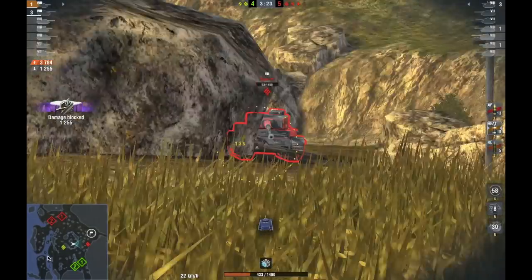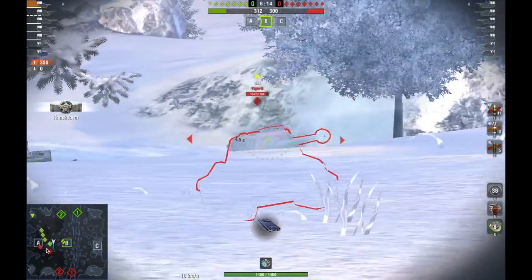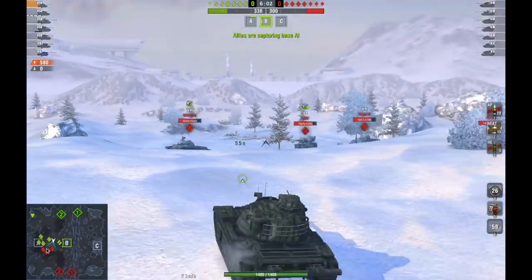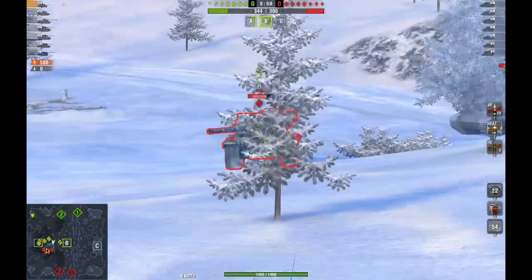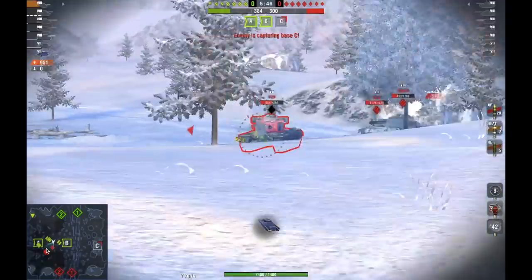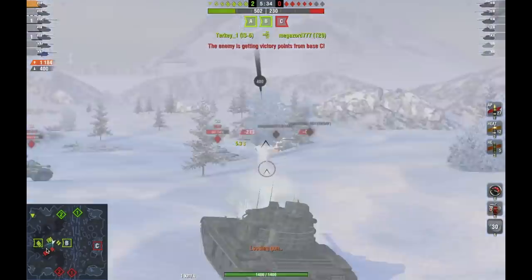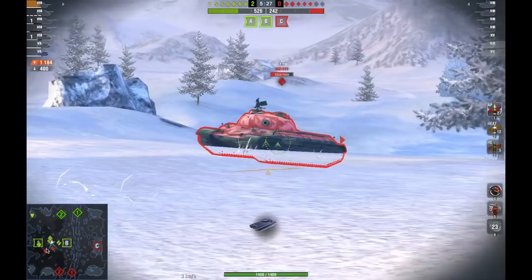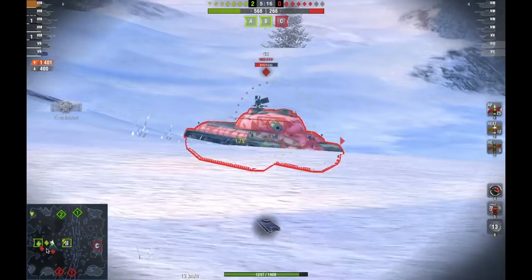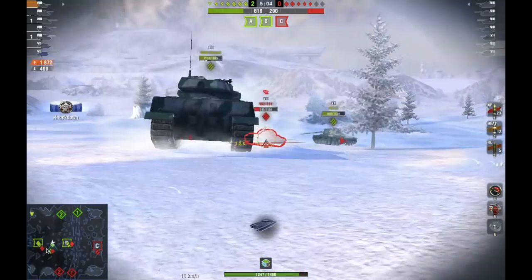Against Tier 8 heavies, yes, we can pen the Tiger II with AP. However, I hope this clip shows that the gun is quite unreliable — you'll see some shots derp into the ground and some shots bounce off the track. I do pen a shot on the cupola, but I do miss some shots and some shots don't pen. This shows the inconsistency of the weapon. It's not your reliable American gun or your super accurate German gun — I'd say it's somewhere in between, befitting its title as the Type 59 Patton.